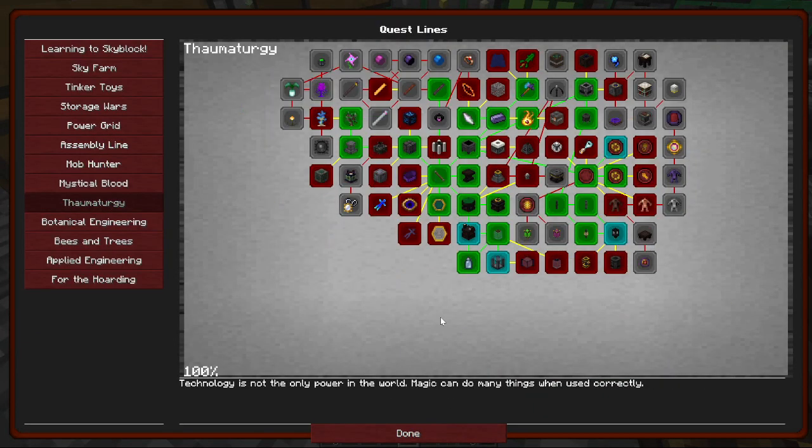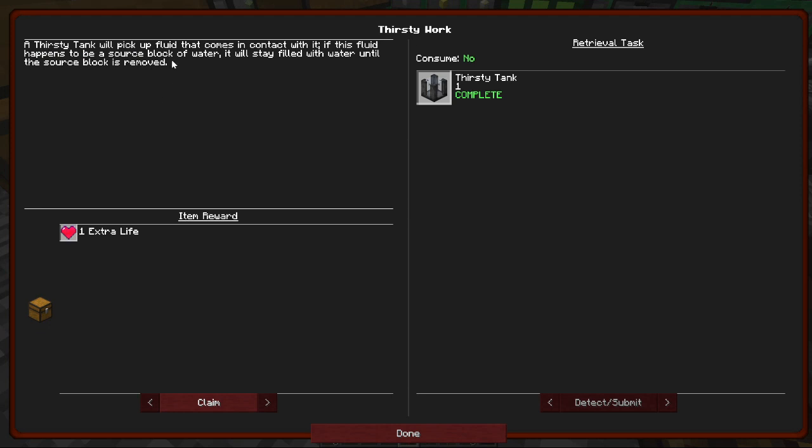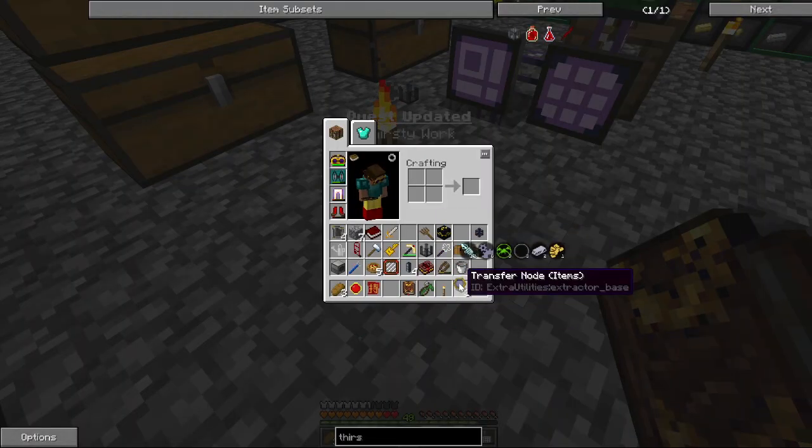Let's go back to Thorncraft — Thirsty Tank. We pick up fluid that comes in contact with it. If the fluid happens to be a source block of water, it will stay filled with water until the source block is removed. But not flowing water, I guess — that would make it too powerful. It's the source blocks. Interesting. Got some good scan there.